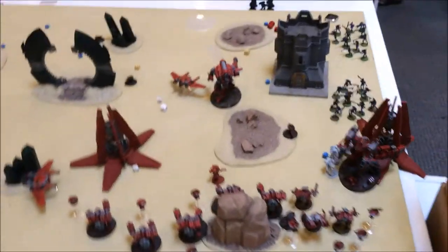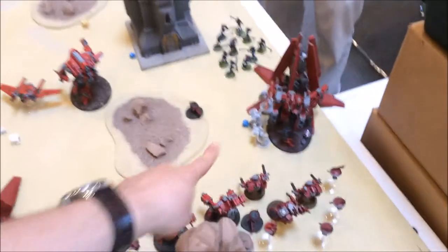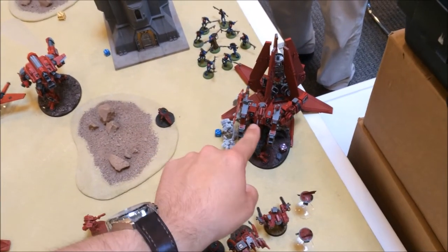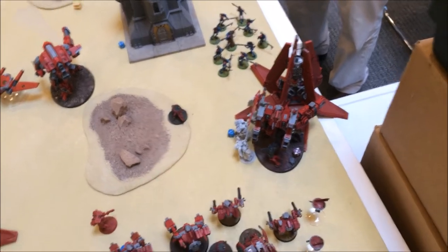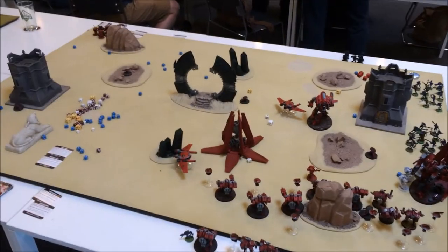On to Blood Angels Turn 3: not a lot happened. The only thing was these guys were still in combat and were unable to do any wounds to the Riptide. The Riptide did one wound to Dante — that was it — but they're still locked in combat. On to Turn 4.